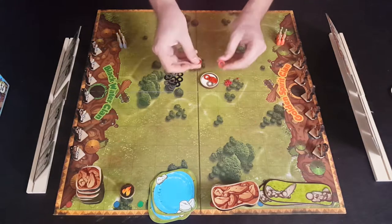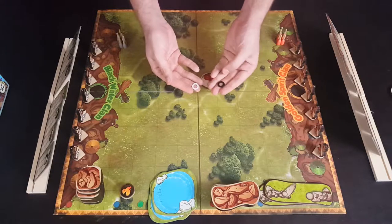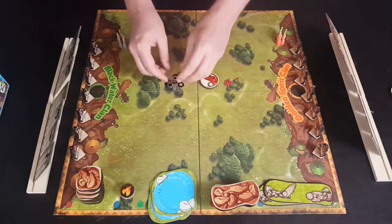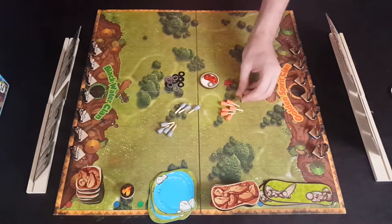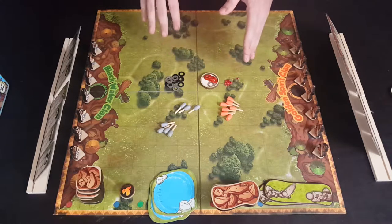You've got these special action tokens you'll be using throughout the game. The black ones will either be your movement or your turning to face a direction. These little things here that look like bowling pins are going to be your clubs, which you'll be throwing at people.